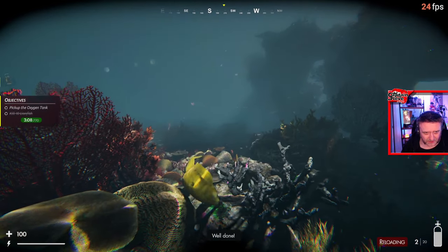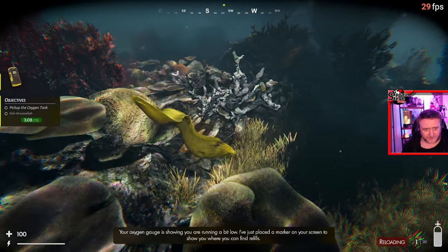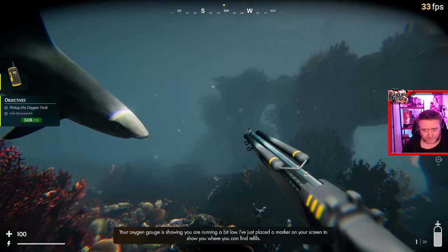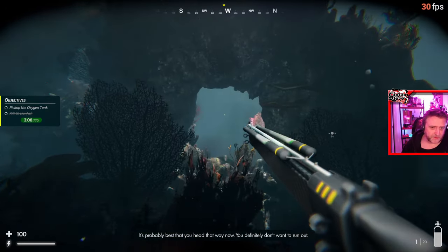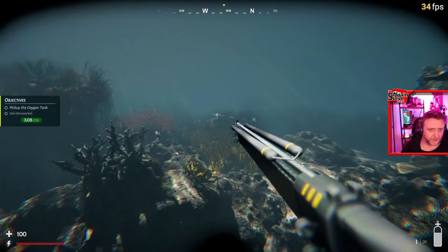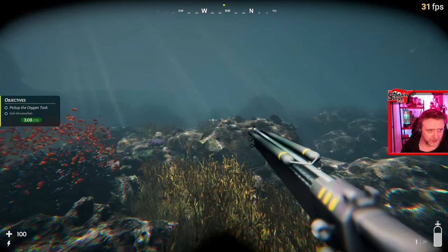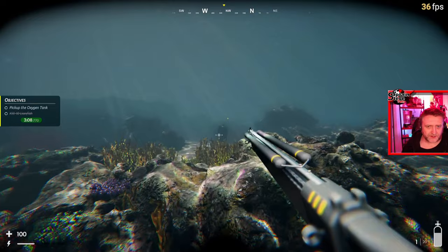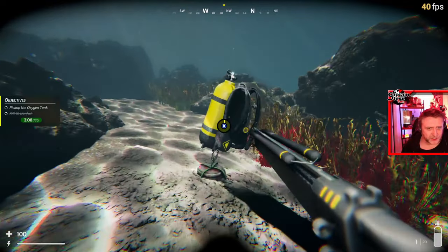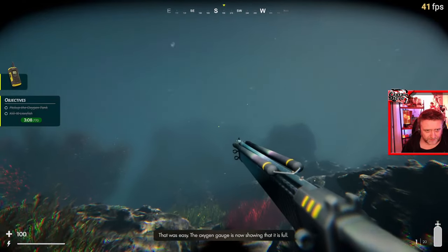Look at that eel. There's a kraken — a giant octopus creature — that sends out mind control, and when it does that all the creatures around you get frenzied and come at you trying to kill you. That's the area you've got to survive. Each dive you go on, you've got to find treasure, and with that treasure you can buy upgrades — and that's where I went a little bit wrong.